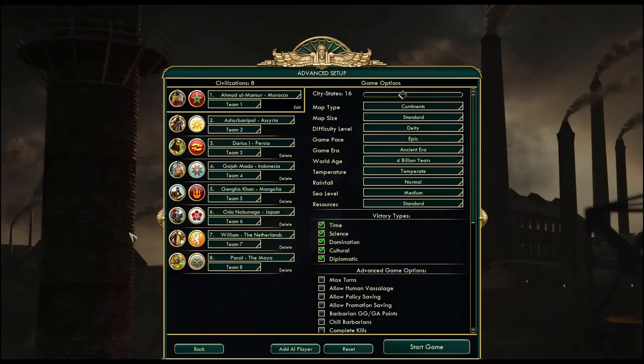There are multiple people asking for Morocco, so I've decided — or rather you decided — that we will be playing with Ahmad this time. I handpicked our opponents.